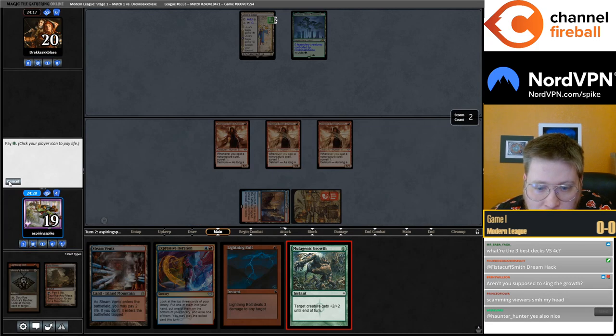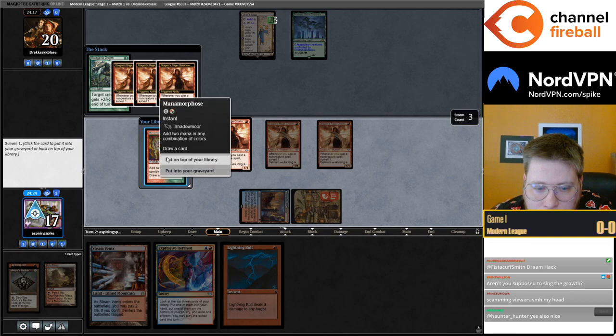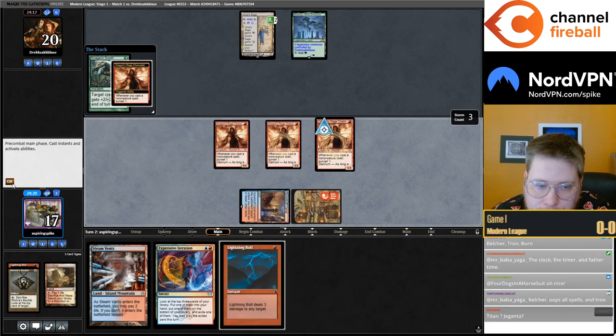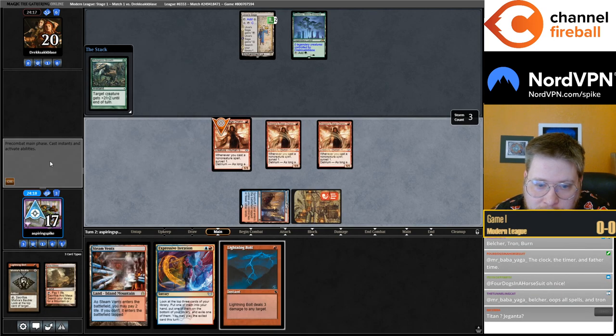I guess I'll Mutagenic Growth here, try to find Delirium. Although starting the turn with Manamorphosis next turn is just too good. With Triple Channeler in play, forget about it.